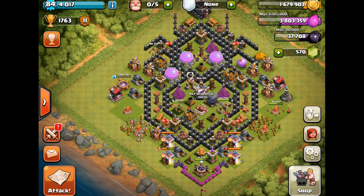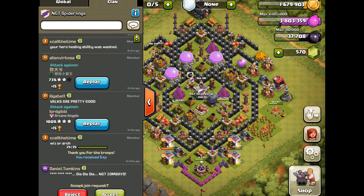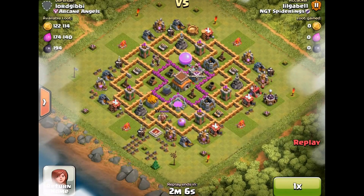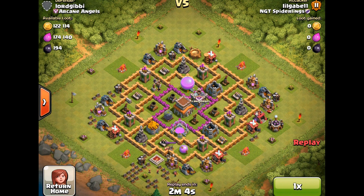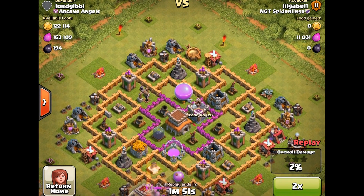And those were — were those level one Valkyries? Anyways, we're going to see this other replay right here. Lil' Gabel using Valkyries. And he's got level one Valkyries on this attack. I know this isn't a Town Hall 9 or a Town Hall 10 base, but regardless, level one Valkyries are just going to go and wreck this base.